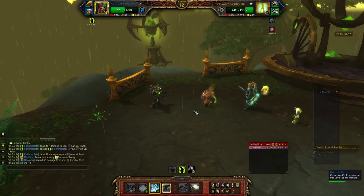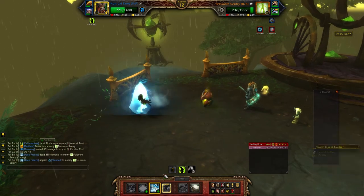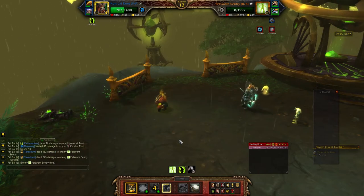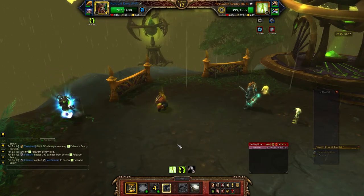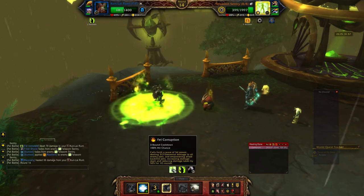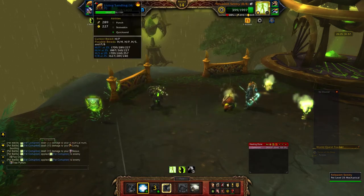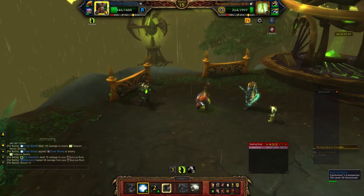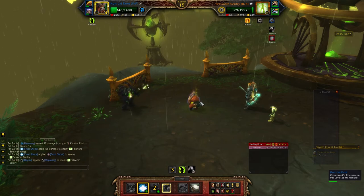Now do a Deep Freeze, then Takedown — and we knock him out for the first time. Now he's gonna do another AOE because he's just bound and determined to kill our back line. We're just gonna Frost Shock him to death.